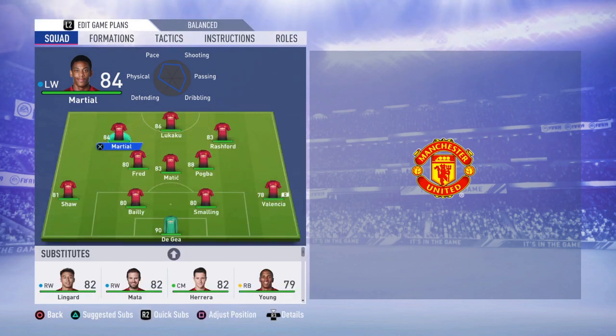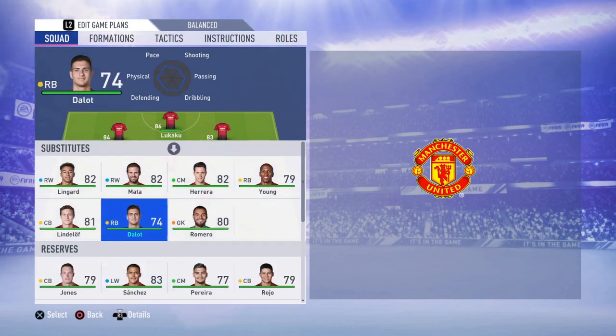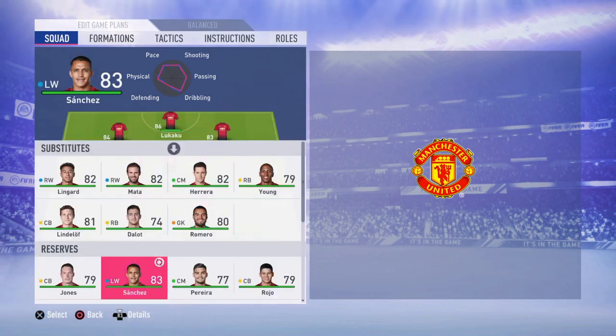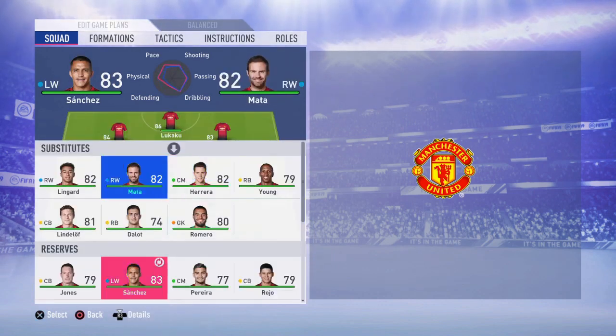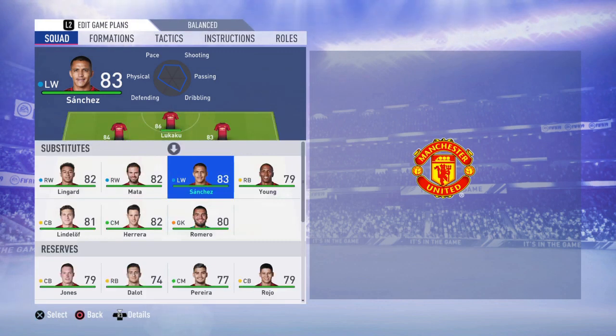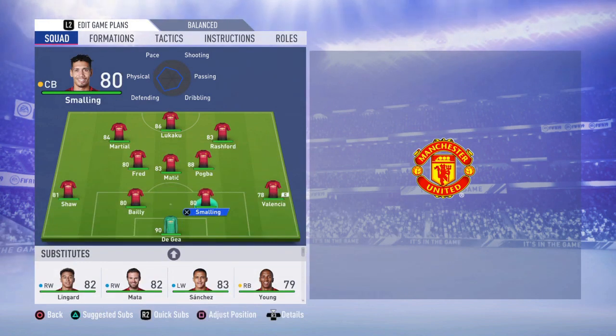That's your main starting 11. The subs are going to be Jesse Lingard, maybe Mata, and Alexis Sanchez. Sanchez used to be a monster but not anymore — he's been downgraded a lot, going from around 87-88 down to 83.